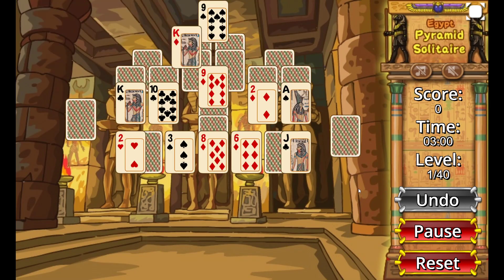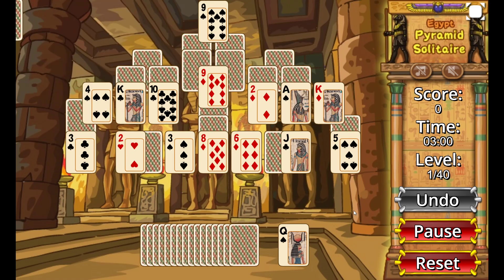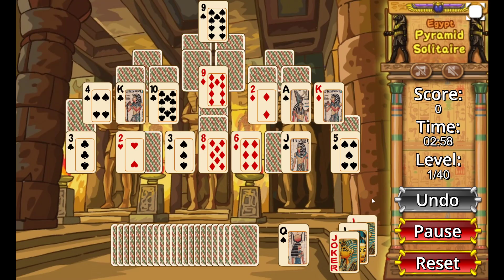There is also the option to use Jokers. The Jokers will match to any card, making the total combination 13, and the cards will disappear. So let's see how that all works.